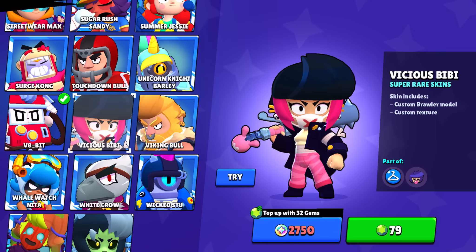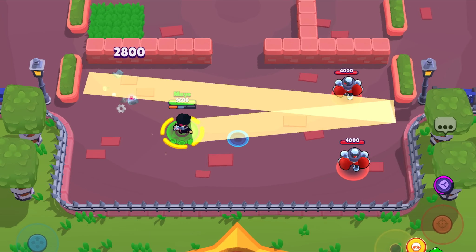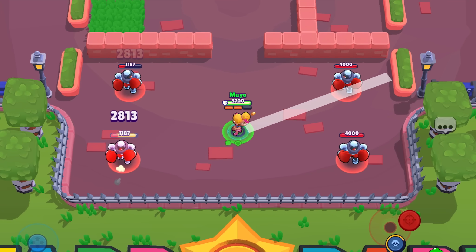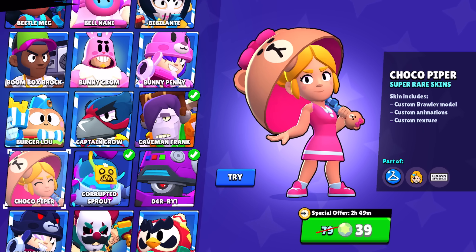Vicious BB is a hated skin for a pretty good reason — she gets an ugly model with no effect changes, but I like BB so she's a bit better. Choco Piper — out of all the BT21 skins, this is the weakest. Piper gets a new dress but that's essentially it; it's just an upgraded version of Pink Piper that forces you to spend gems.